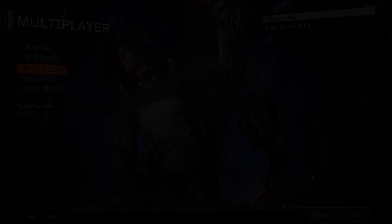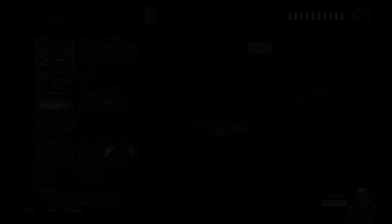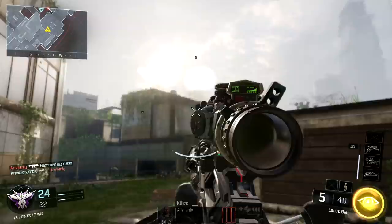This specialist is Outrider. We've chosen her ability Vision Pulse. We've equipped the bolt-action Locust Sniper Rifle using the Rapid Fire and Ballistic CPU attachments. By using the Overkill Wild Card, Outrider can quickly switch to a VMP submachine gun that has a reflex optic and a grip. Vision Pulse pings the environment around the player to reveal the location of all nearby enemies, even if they are behind cover. Also armed with a tripmine and loaded with a tracker and awareness perks, Outrider is ready to hunt.